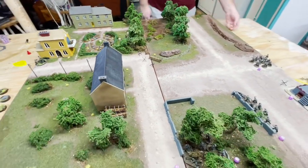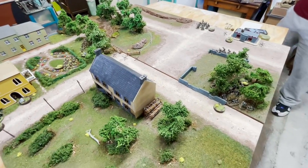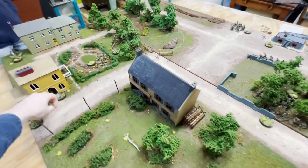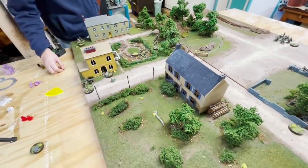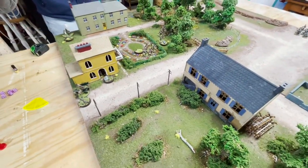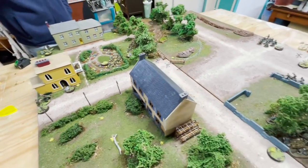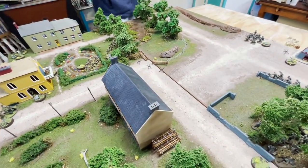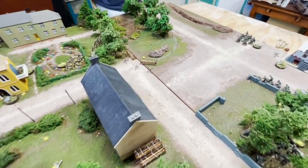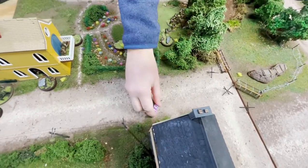The mortar tries to fire but with two pins it needs a seven or less — and fails, going down instead. Next up, a German die: the Germans try to move the exposed squad. They lose a pin and run to get on the other side. Then another German die — the medium machine gun in the bunker tries to fire at the American squad in the garden, but fails its order test and goes down.